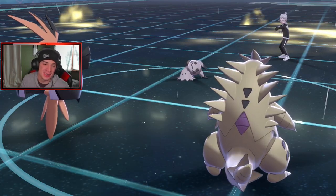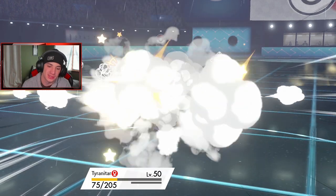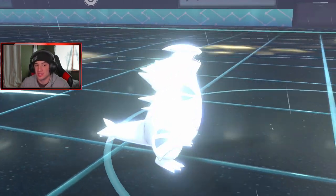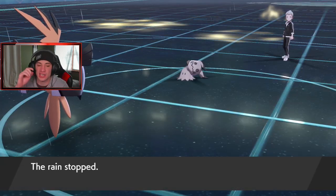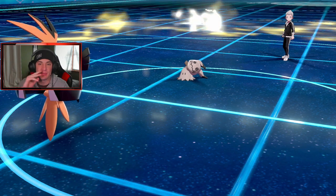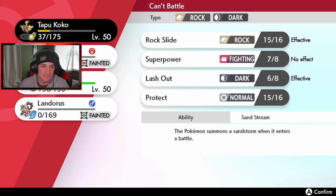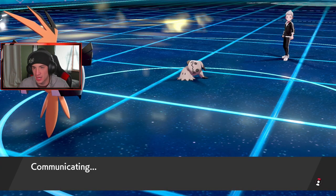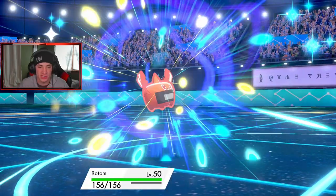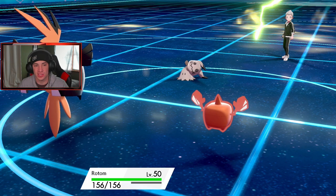That's 2-and-0! Let's get it! Playrough coming out. If we hadn't dodged that first Playrough, we would have been in trouble. I should have never protected T-Tar in that Trick Room — we had first-turn priority and that was a big mistake. Should have just hit a Pokemon for a free KO. But protect still worked out fine and we're going 2-and-0.